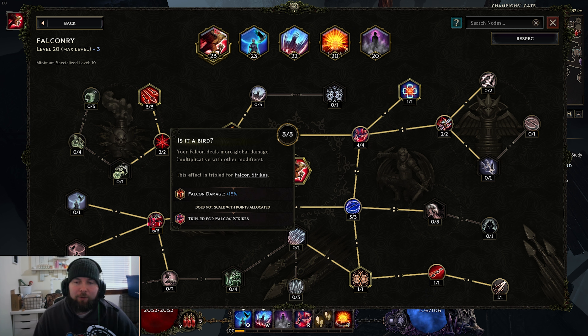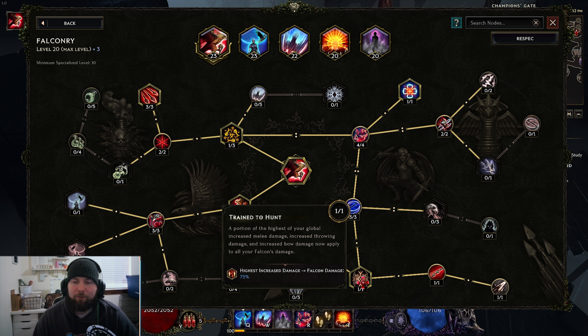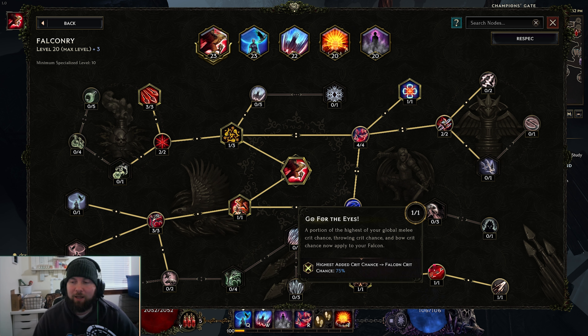Three points in Is it a Bird for 15% more falcon damage, tripled for falcon strikes. Three points in Side-by-Side for the remaining cooldown reduction after skill use. One point in Train to Hunt - that highest increased damage will give the falcon's general damage. For us we're stacking bow damage, so if we have 300% increased bow damage, the falcon will get 75% of that, which is 225% increased damage. So you just scale your own damage and that will increase the falcon's damage.